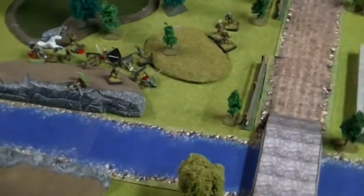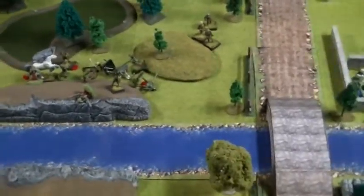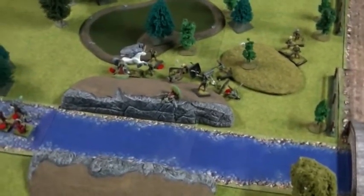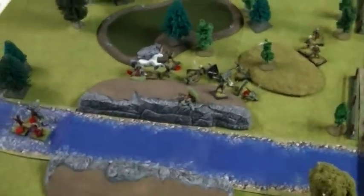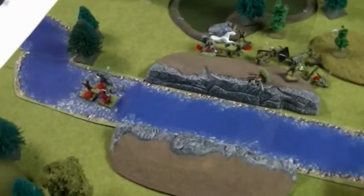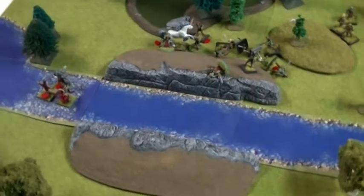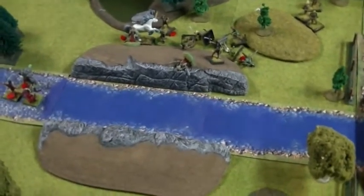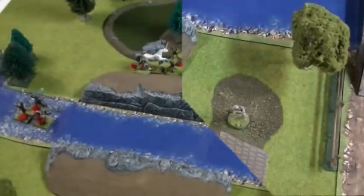We'll see you at the end of turn five, which will probably be the last turn. It's not going to be all dead but there'll be enough dead things that we probably won't continue. It's going to be one major cluster right there. He's still got two scary vampires, a ghast, one burrower underground, and two left up over there beating on the horse. See you at the end of turn five.